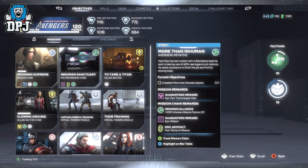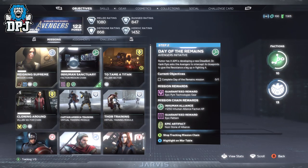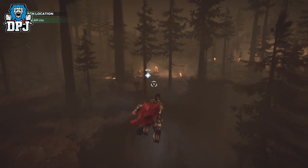Now this XP farm mission is step 2 of the Inhuman chain. Mission 1, you have to complete the mission More Than Inhuman, which will take you about 10 minutes. And once you have done that, you unlock the XP farm mission of Day of the Remains. Here you are free to farm XP on all Avengers if this is your kind of thing — pretty easy and by far the fastest way to earn XP and hit level 50.